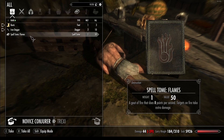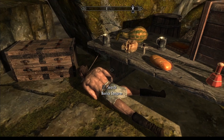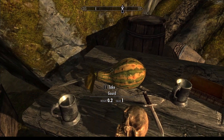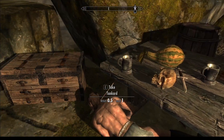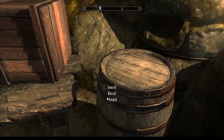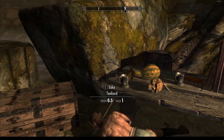Conjurer, okay. A flame book - even though we have it, we still take it. Because it's valued quite a bit - it's raised one and it's valued at 50, so we take that all the time.